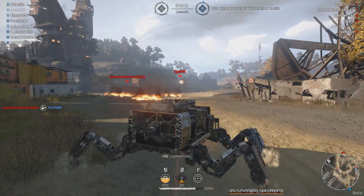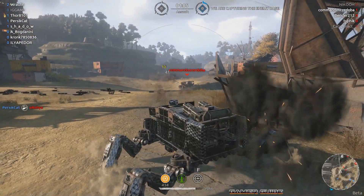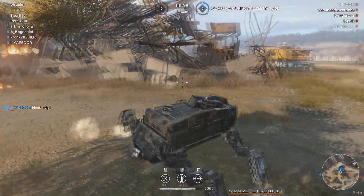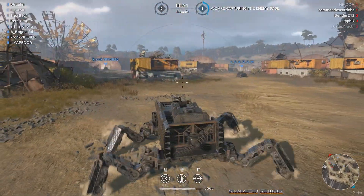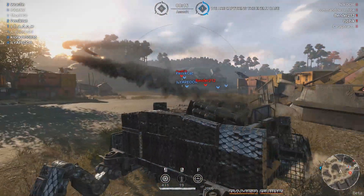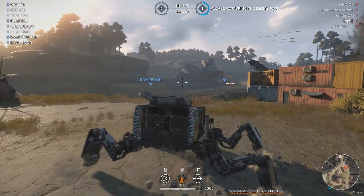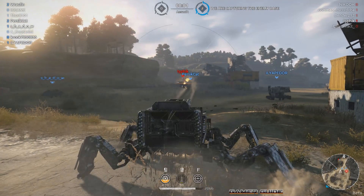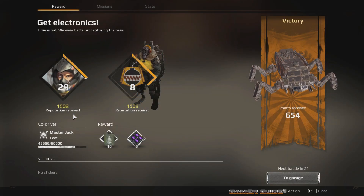We got a couple red guys here - let's see if I can put some shells into him. One thing I'm noticing with this Komodo Dragon build is that my minigun is scraping when I'm walking forward. Look how quick - I think I walk faster backwards than I do forwards, which is strange. It might be because I have a part slightly dragging on the ground. Got him but it looks like our teammate got killed, so we'll try again with the missiles.